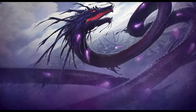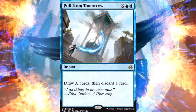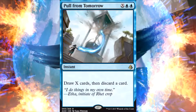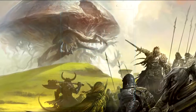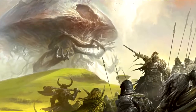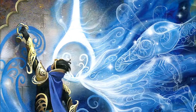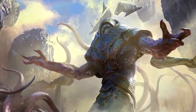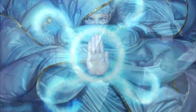Next from Amonkhet is Pull from Tomorrow — two blue and X for an instant: draw X cards then discard a card. What I like most is that it's instant speed, so I can hold up all my mana to sack artifacts with Breya and give something -4/-4 if needed, and if nothing happens before my turn I can just sink it all into Pull from Tomorrow. A lot of X spells are sorcery speed, which leaves you completely tapped out, but with Breya you want to be able to act on other turns.